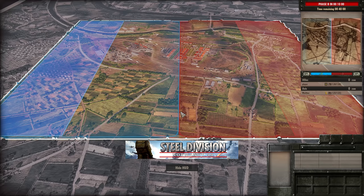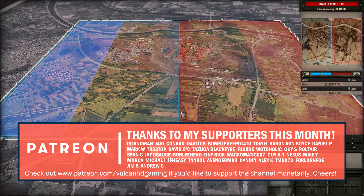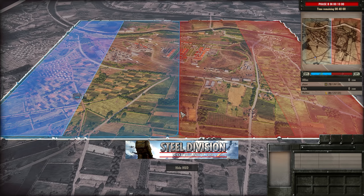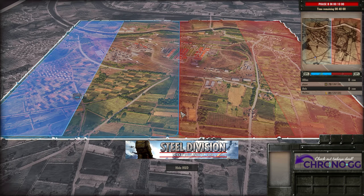Hello guys and welcome to a new Steel Division video today by me Vulcan. Today I have game 1 out of 2 games between Player and Walther in round 3 of the 2nd European tournament. Today we are going to be seeing Columbell, and on the allied side Player is using the 3rd Canadian Infantry, and on the Axis side Walther is using the 9th Panzer.